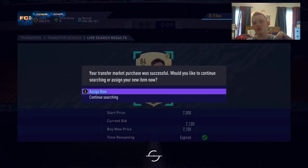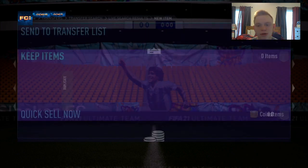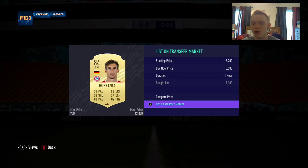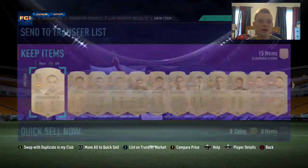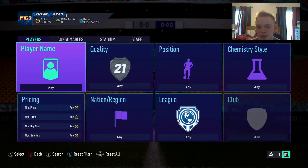Yes! We pick up that Goretzka for 7,100 — we'll take that. We're going to list him at 8,300 so he'll sell during the video. We'll make just under 1,000 coins after tax. We could sell him for more to lazy buyers but we're not going to worry about it. There he is — we grab ourselves a nice little Goretzka.